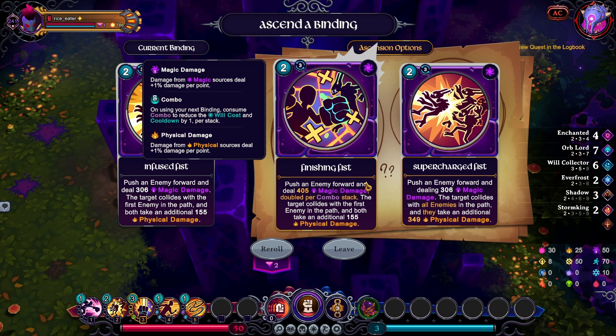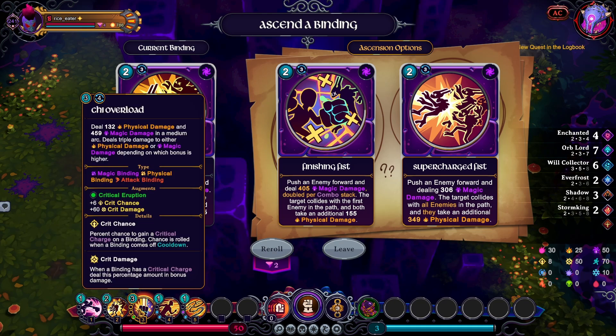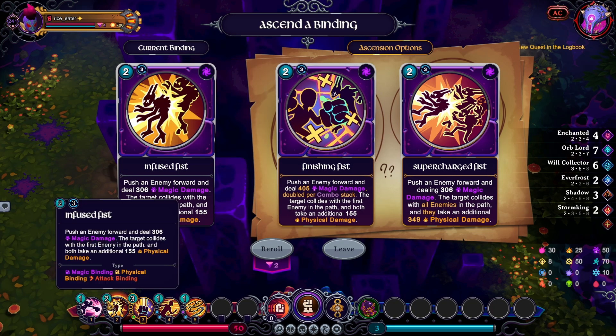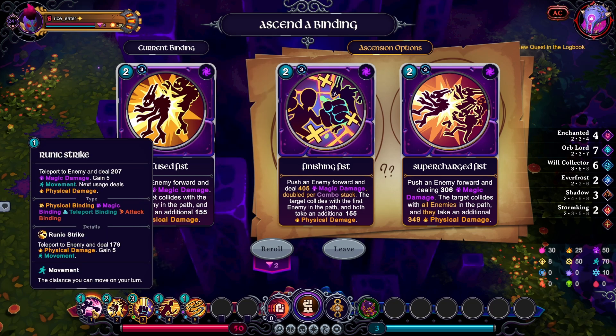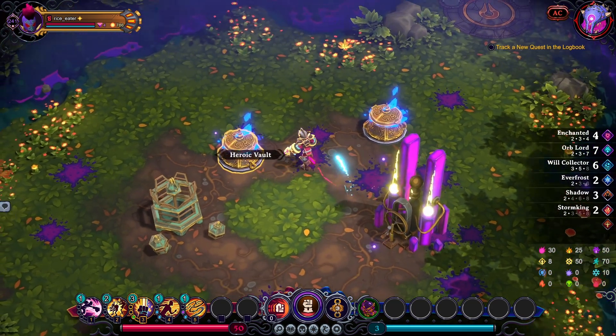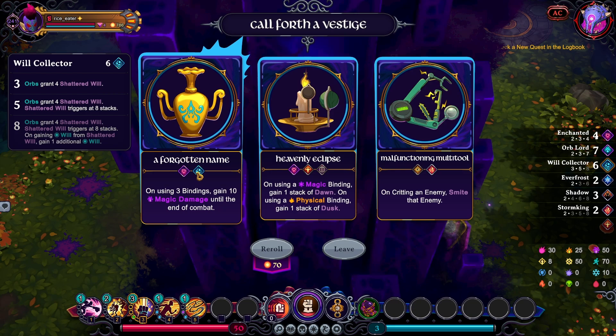I can work with this. Finishing Fist is good — I got combo points but not as much. No real synergy here because if I had taken the twin lash thing to get more combo points with multiple hits it would have been great. This is still good though because I get double damage per combo stack, but I don't generate that much combo points without Twin Lash. Let me think about that before I grab that. I'm grabbing this though — can't go wrong with it.